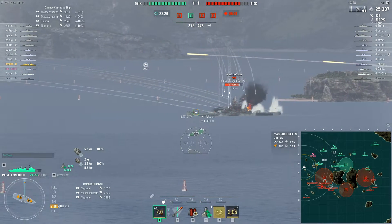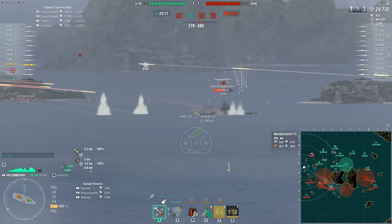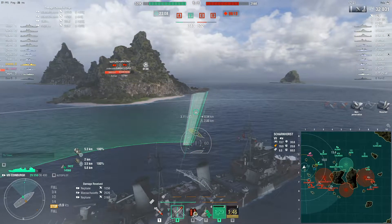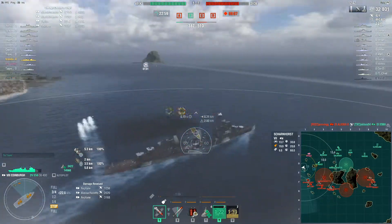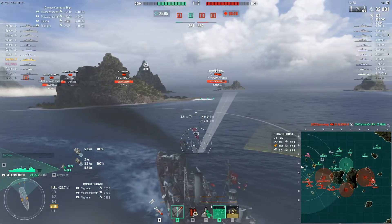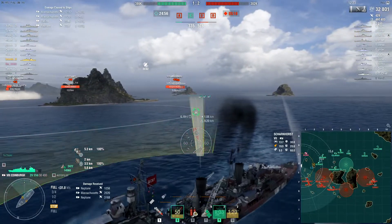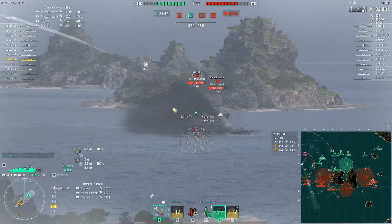You might notice a problem here — I'm shooting at the Massachusetts, but there's a Scharnhorst bearing down on me at about seven kilometers, a Neptune somewhere nearby, and a destroyer. The smoke firing penalty for the British light cruiser at tier 8 is five-point-eight kilometers, I believe. Of course, if nothing is within that detection range it won't matter. I'm pulling up the torpedo indicator to check, and I launch torps at the Neptune. British light cruisers get increased engine power so they speed up quickly — but I just drift outside the smoke screen just enough to potentially get detected.